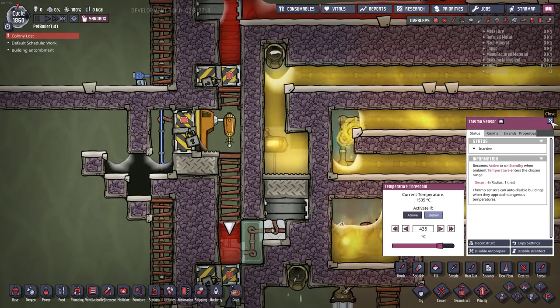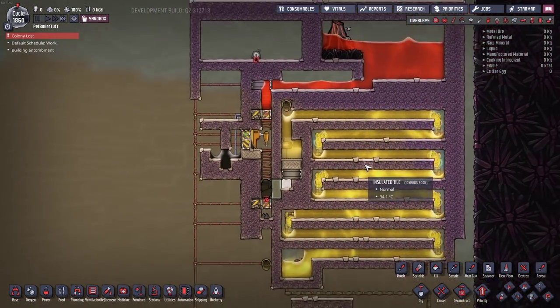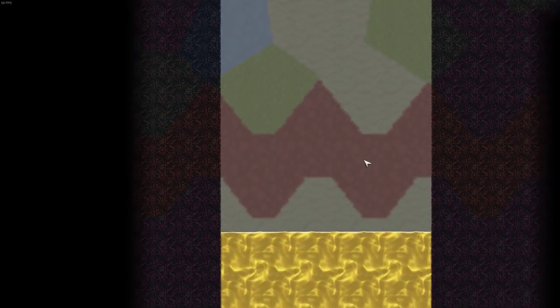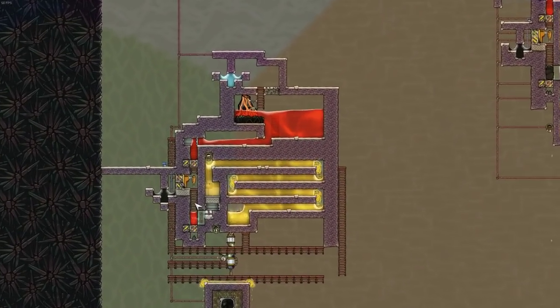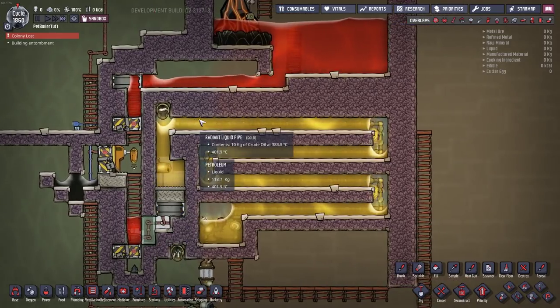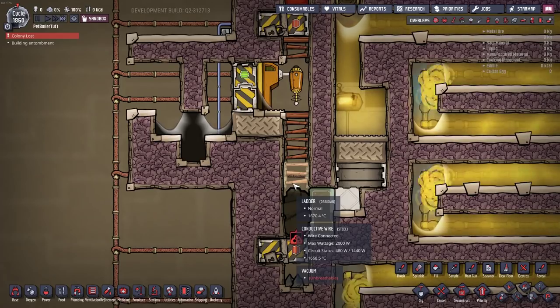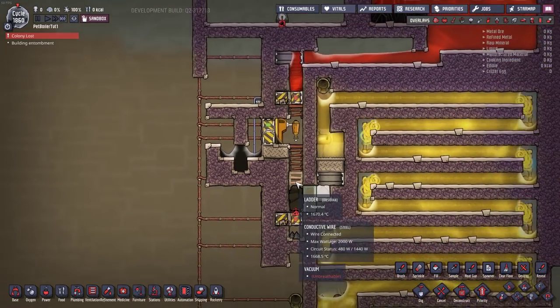Both of them have run flawlessly for the last 250 cycles. I have accumulated an enormous amount of petroleum from them and neither of them have jammed up with rock segments or igneous rock tiles that can't be removed. Occasionally when these do drop magma a little bit of excess magma will drop — usually between 30 to 80 kilos — all worked into the math, it should be fine.